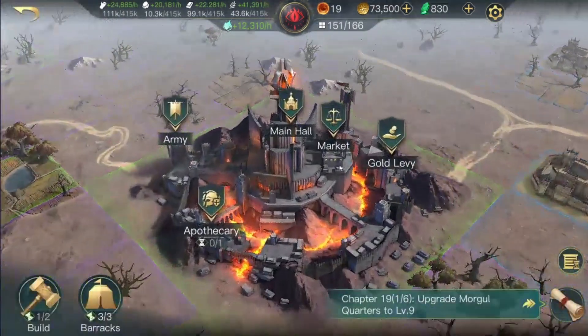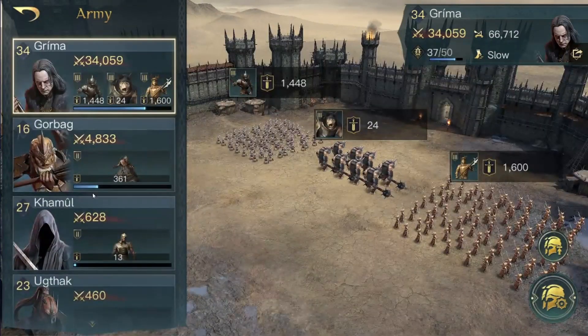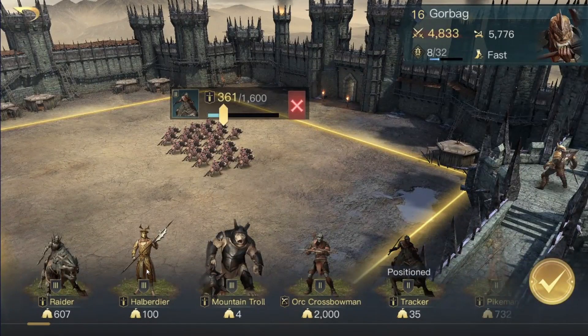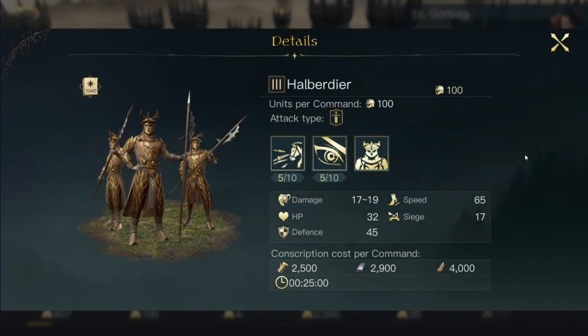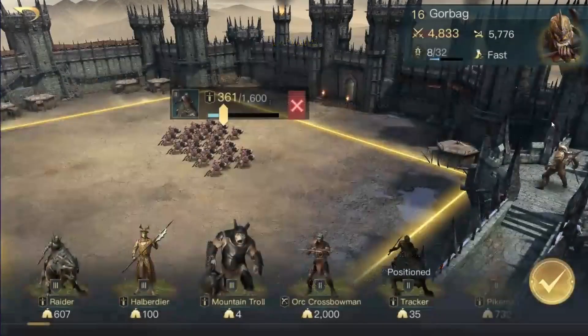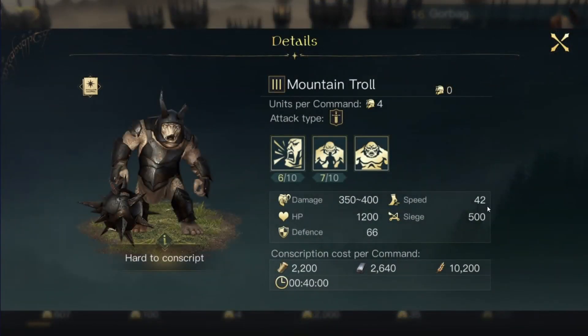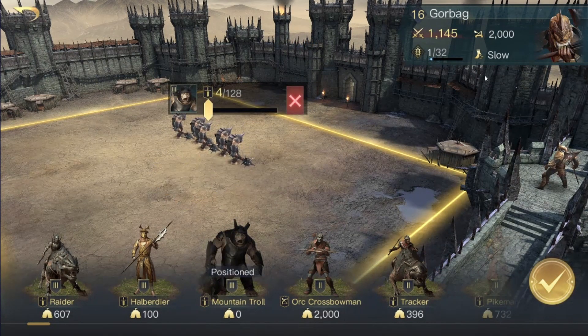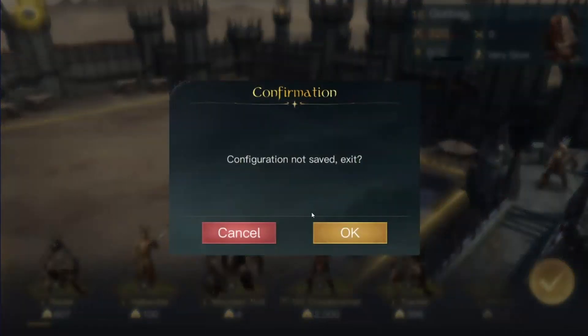Now let's talk about march speed. Each troop has its own speed stat — the higher the speed, the faster the march. Mounted units are always faster than units going on foot, and there are certain commanders that have a higher speed stat than others as well. These commanders and troops usually make for better pathing, and some factions can make better use of it for marches than others.